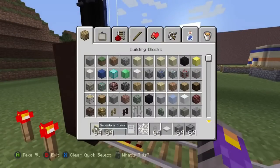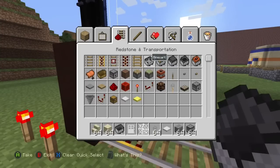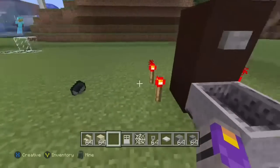First, a mine cart, which you will easily find in the mechanical section. We just need a normal mine cart so we can ride. This powers it.